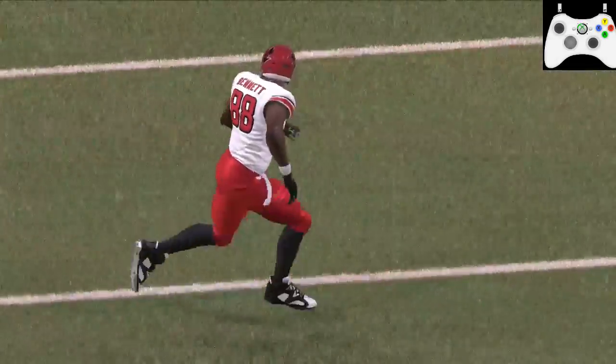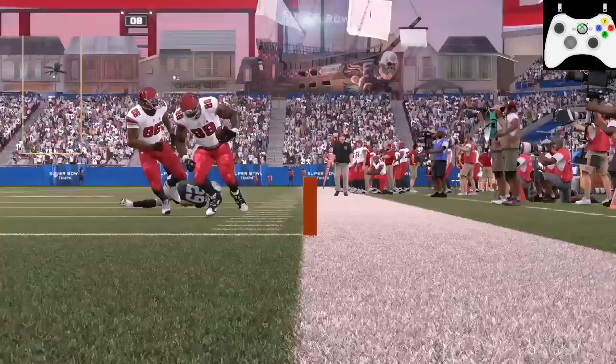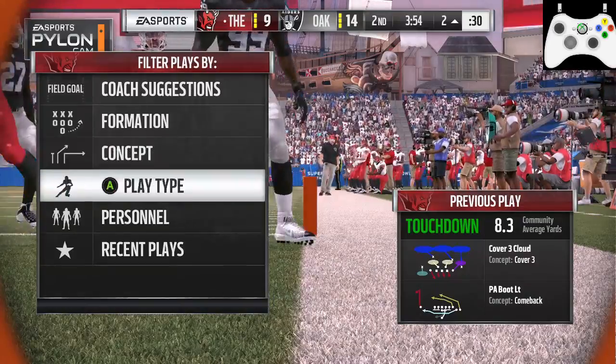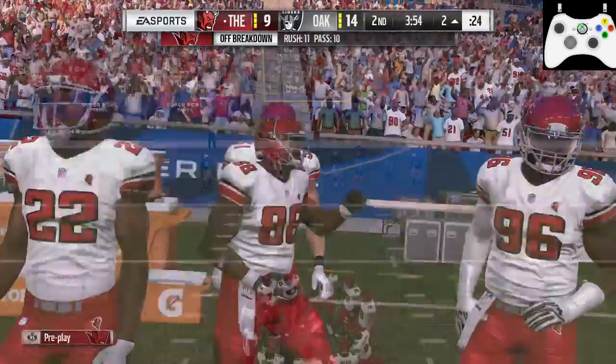If you have a big tight end on the edge, take what they give you - take your check-downs. You see he was big enough to plow in. My goal at this point is I want to get my two-point conversions the best I can to get my points up, because I don't expect to shut them down.